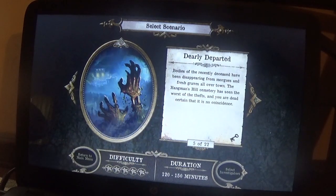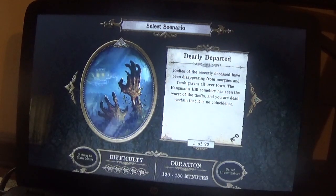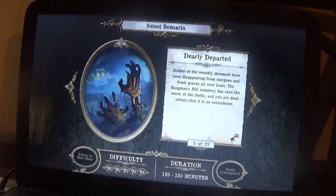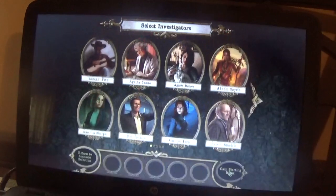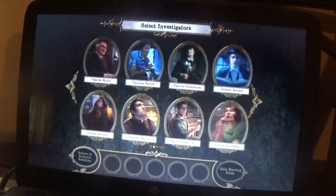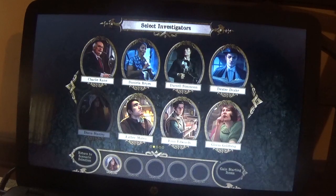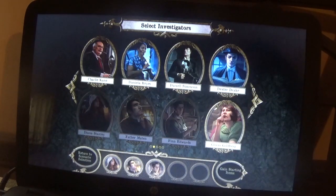This one is Dearly Departed. Bodies of the recently deceased have been disappearing from morgues and fresh graves all over town. The Hangman's Hill Cemetery has seen the worst of the thefts and you are dead certain that it is no coincidence. It is a 5-star difficulty, 120 to 150 minutes. The investigators we are using will be Diana Stanley, Father Mateo, and Finn Edwards.